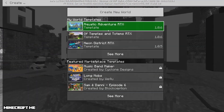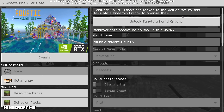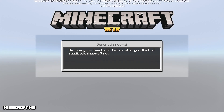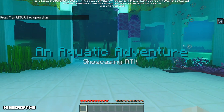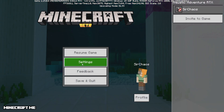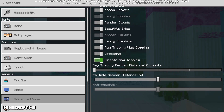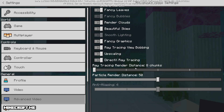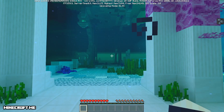Let's head over to the Aquatic Adventure, because all of these worlds really showcase the powerful nature of the NVIDIA RTX software — it is just amazing. I am underwater in the aquatic adventure. Ensure ray tracing is enabled — hit escape, go to settings, go under advanced video, and ray tracing should be ticked on. You can also change the render distance if you have a really good card, but the more you pump this up, the more strain it will put on your video card, so bear that in mind.